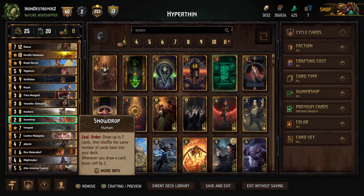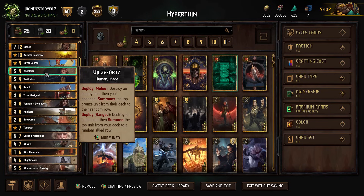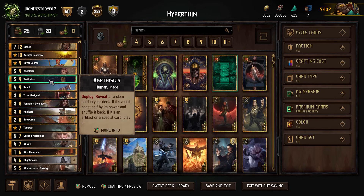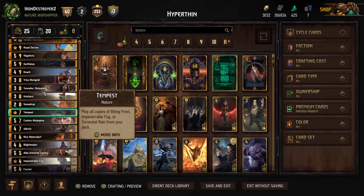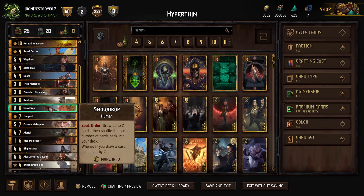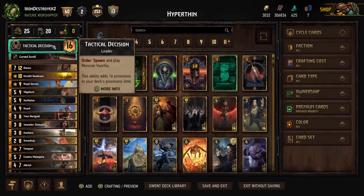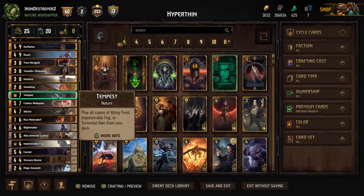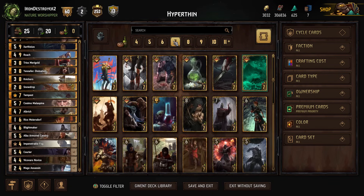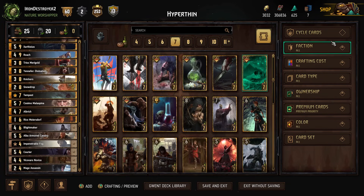Then we have the Snowdrop. We also have the Vilgefortz we mentioned — it gives you control and you can pull out your Albrick if you need to. We are playing an Albrick version. Then we have the Snowdrop. You don't have to play Snowdrop, but Snowdrop with Tactical Decision gets you out of a lot of problematic situations where you lose tempo. Then we have the Tempest with the two Fogs.